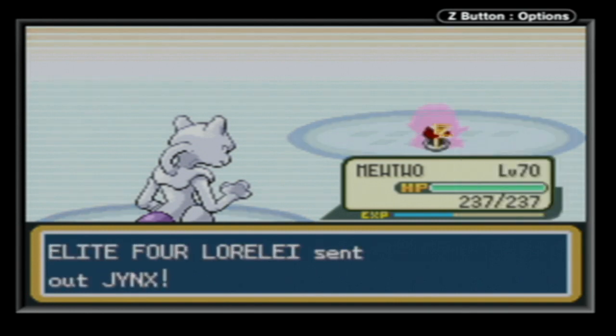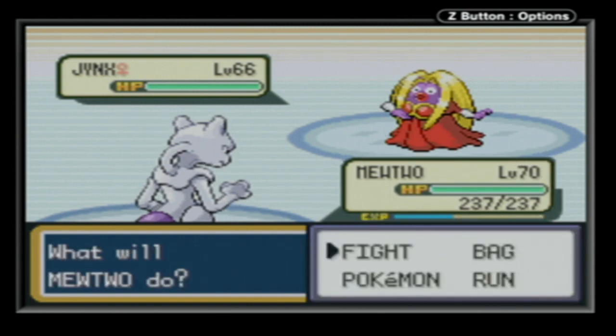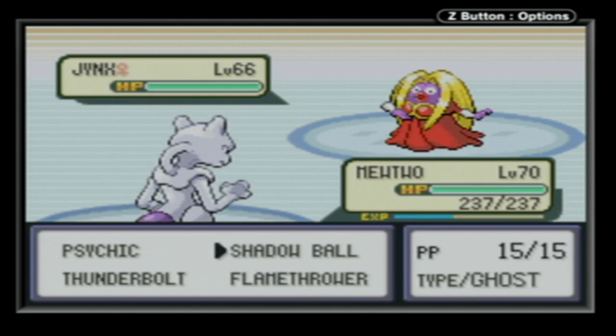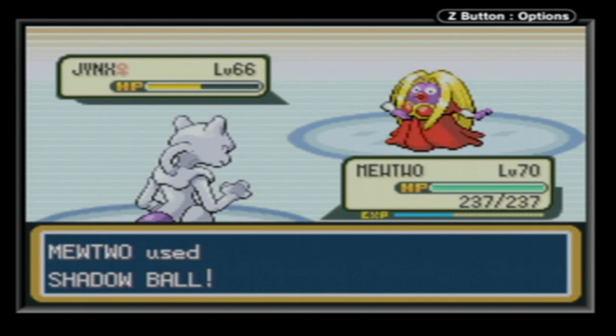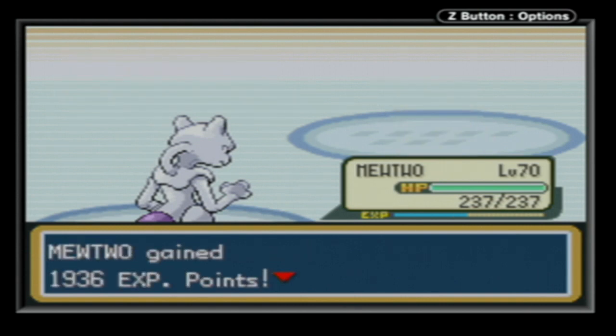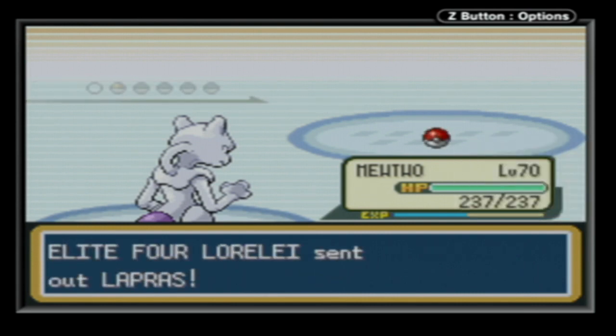And finally, Jinx at level 66! An Ice/Psychic type with Oblivious for her ability, and the moves Psychic, Ice Beam, Lovely Kiss, and Attract. Attract is the move that makes the gender matter, but Mewtwo doesn't have a gender, so he can't be attracted and he can Shadow Ball this thing. Lower physical defense. The crit probably wasn't needed, but it made the adventure more adventurous.